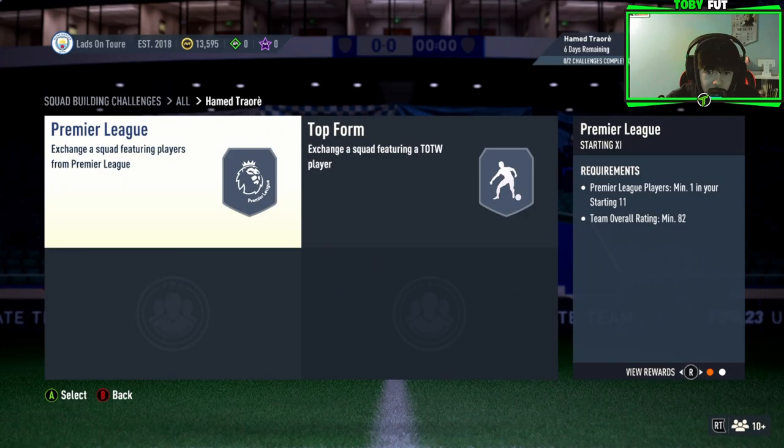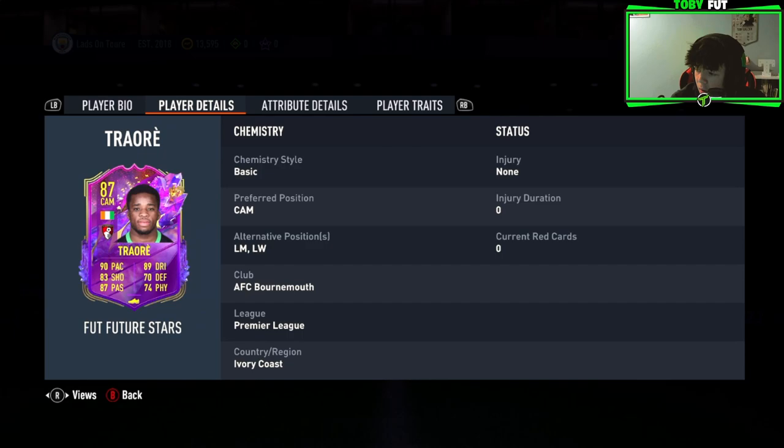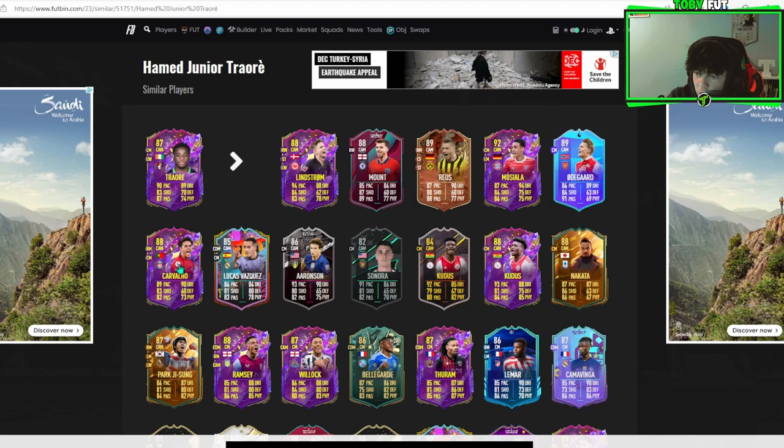How much does he cost? In two squads we've got an 82 and an 84, which is actually very cheap for a Prem CAM or left wing. He may be quite hard to link with Ivory Coast, but the Seko Fofana SBC is out, and there's a Haller that you can link with him. 88 jumping — looks like a decent card for a pretty good price.